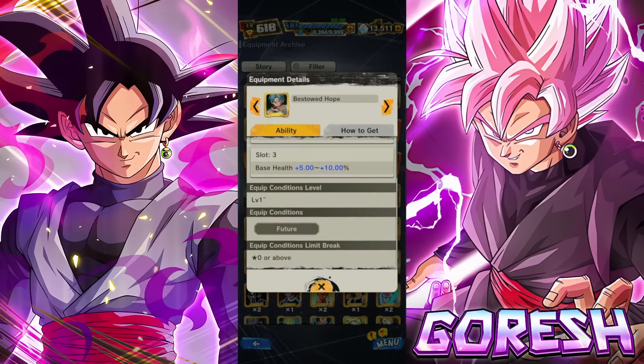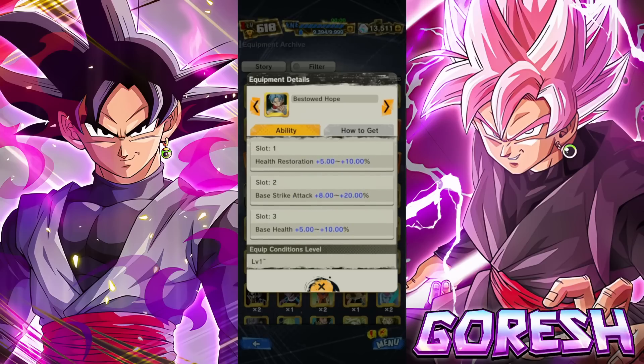This equipment is just for Future — pretty expansive, there are a lot of Future tag characters in the game because the game literally cannot stop giving buffs to the Future team. The stats are 10% HP restoration, 20% strike attack, and 10% — that's pretty good.